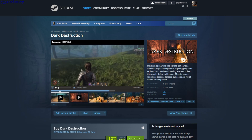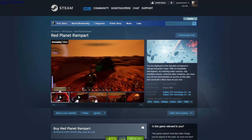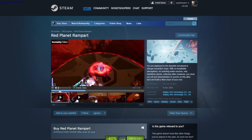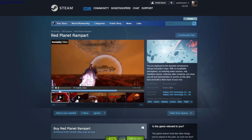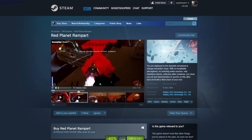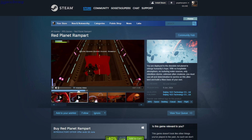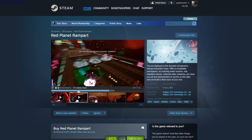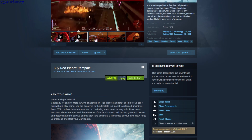This is 441 Red Planet Rampart — casual building fight on Mars. There's a crystal you have to defend, and you can fly around and place traps. It's kind of like a tower defense where enemies come and you have to kill them.